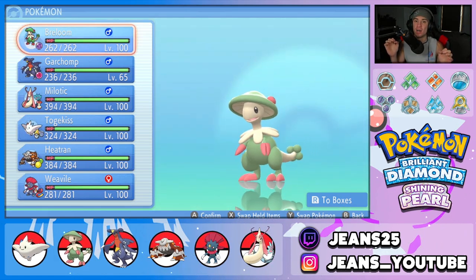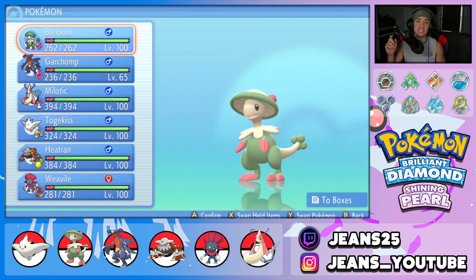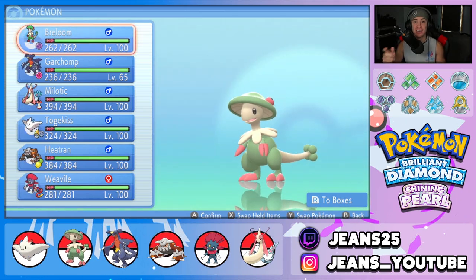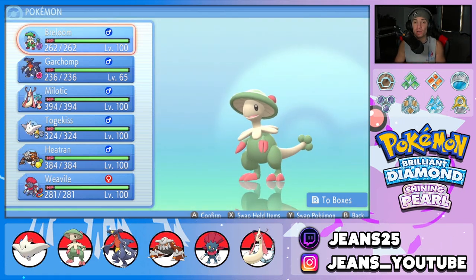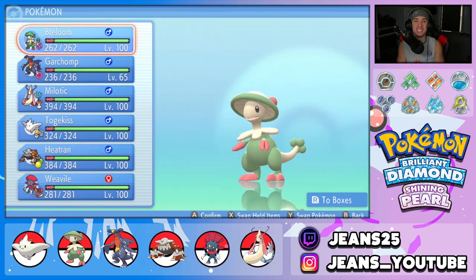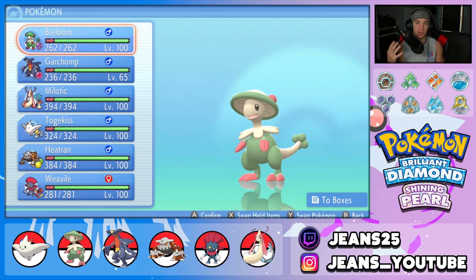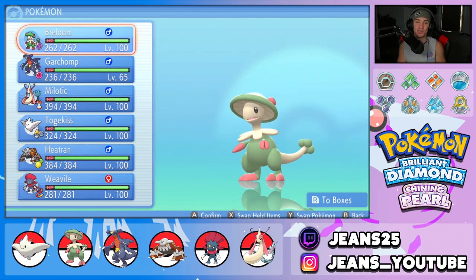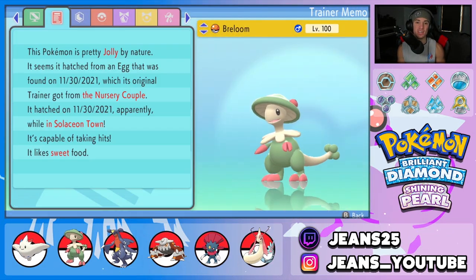Before we get into the full team preview, I just want to go over some union room codes for you guys to use for competitive battles in singles and doubles. People have been using the 'That's a Plus One' code which is 8-8-8-9-8-8-8-9, and the other code for double battles is Moxie Boost's code which is 2021 and 2022. Those are two codes for you guys to rock out in some singles and doubles VGC gameplay.